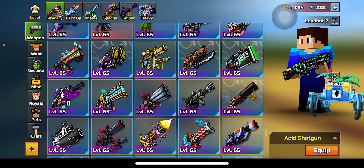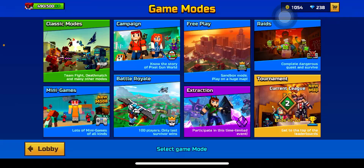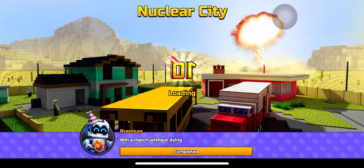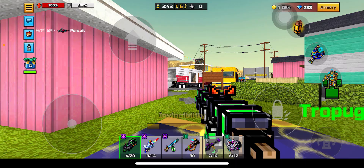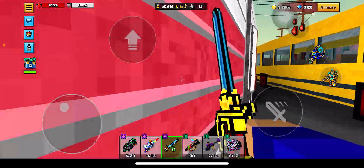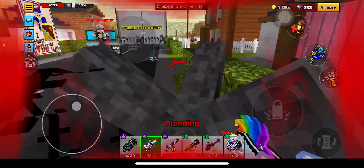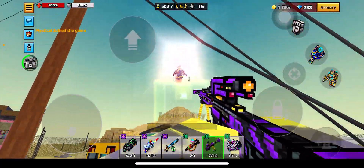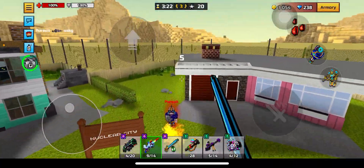I'm gonna just switch probably this to this for the deathmatch. Deathmatch, here I come with this loadout — I might not do the best. Nuclear City it is. Nuclear City is one of the best maps for Cat Spamming since these glass panes are perfect for practicing. Headshot! How's that not a headshot? Missed, missed, missed, missed, missed.